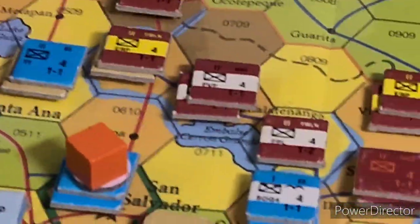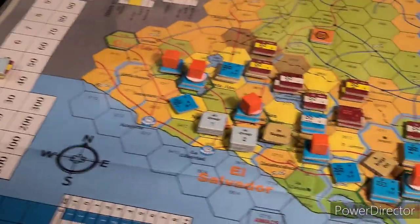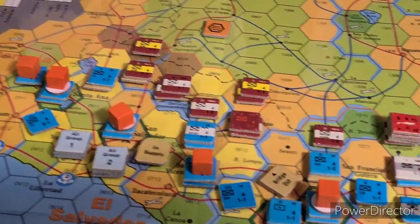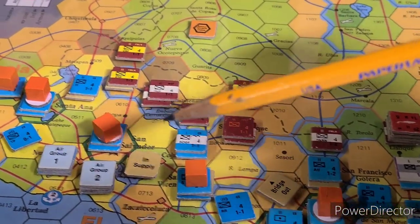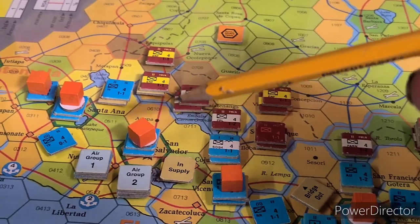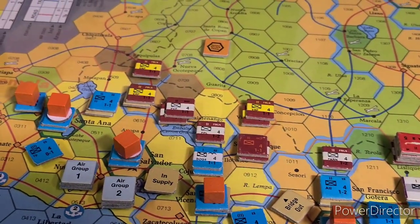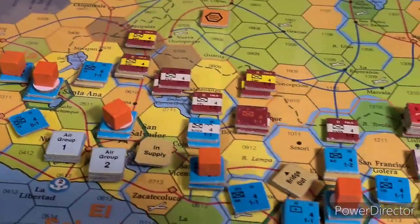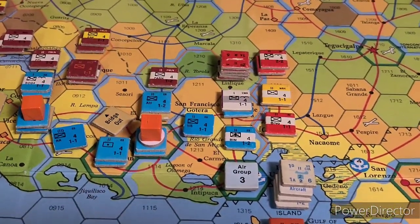Insurgency units can attack across all river hex sides, but I had a regular Libyan unit participating in the attack which he said was illegal. We'll give him that, we'll call this a lake. We had to redo the attack — same results — just had to do it with my insurgency unit, although the Libyan unit had to do a soak-off attack and got eliminated, which gives him another victory point. My main goal of this attack though was to eliminate his paratroop unit. Unfortunately insurgency units cannot advance after combat, so that hex placement was illegal — we're just mucking our way through the rules.